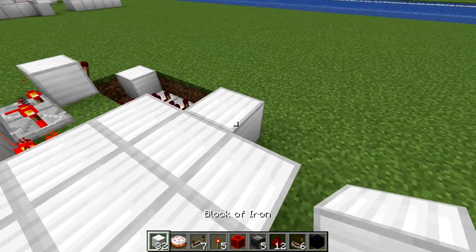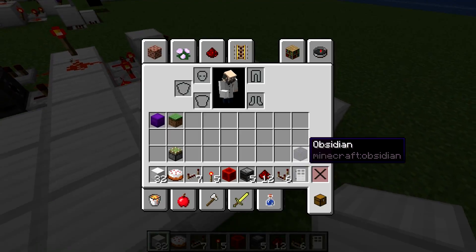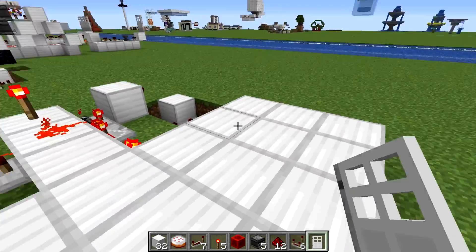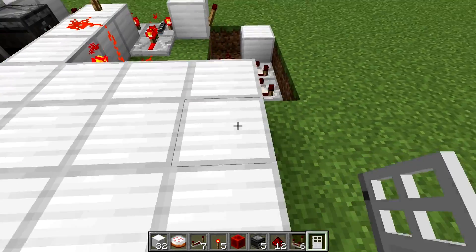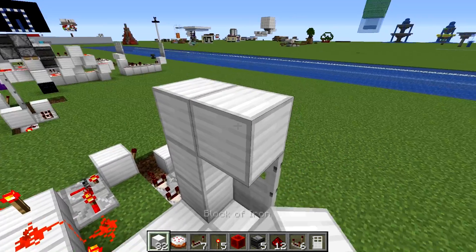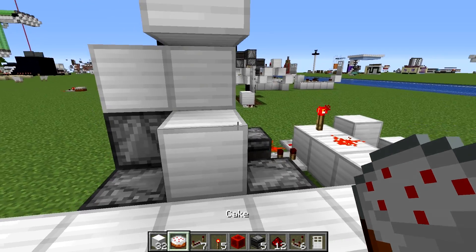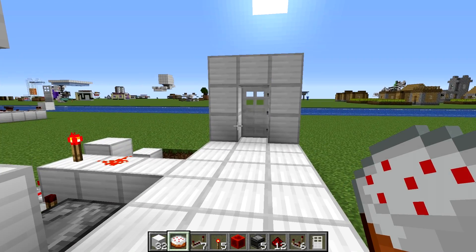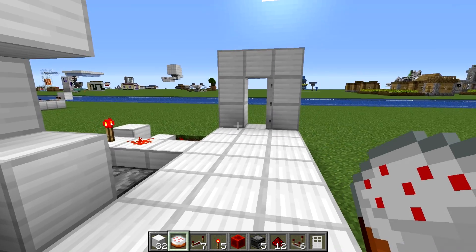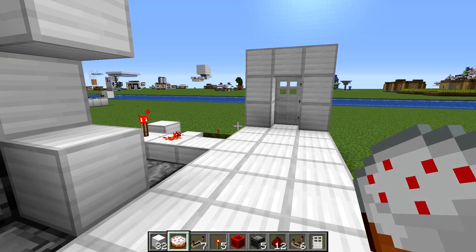Now we need to place down our door. We are going to place the door perpendicular to the direction of travel — our direction of travel is this way — so we need to put the door down just like this. And then of course you want to have blocks around it. Door is now complete. If we place down a cake, the door is now open, cake is now gone, and then after a brief period of time the door should close once again — just like that. Fantastic.